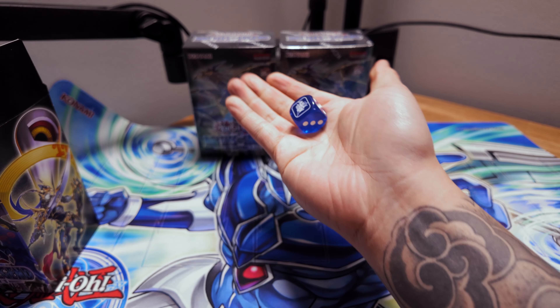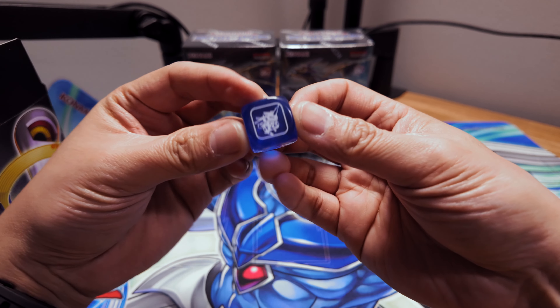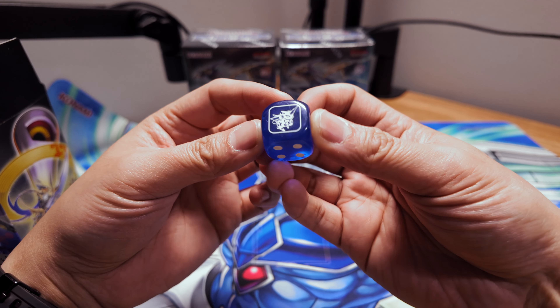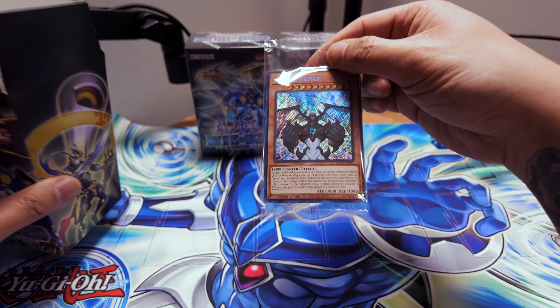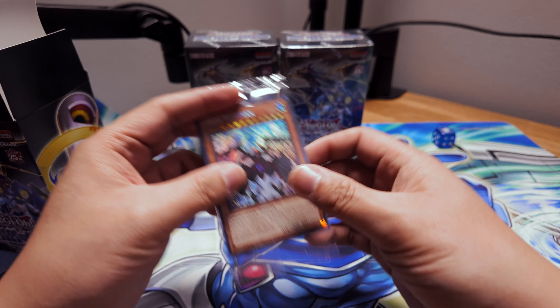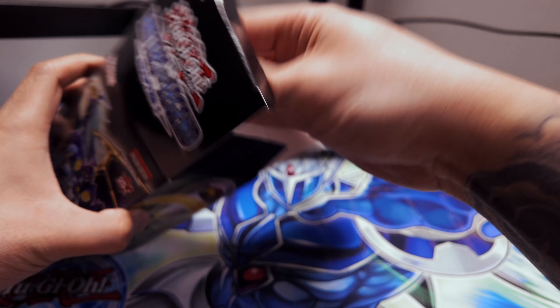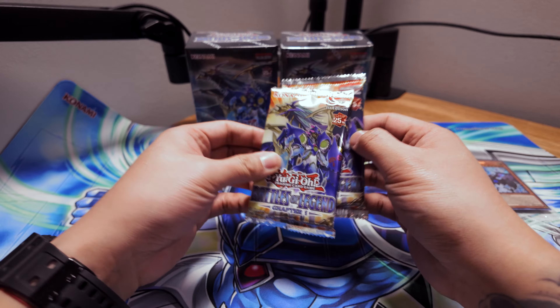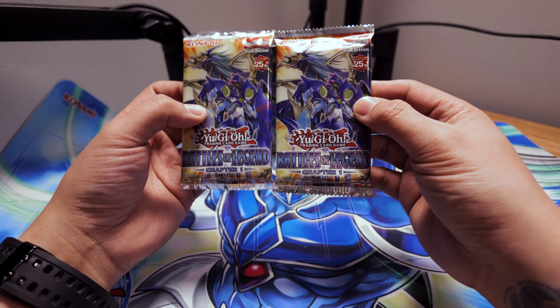First thing we're going to get is the dice. We got Al Mirage — Salamangreat Al Mirage — in blue, super dope. The promo is Neos Wise Man. Okay, not bad actually. A lot of the hero cards in here are reprinted and they're in common, which is pretty wild.